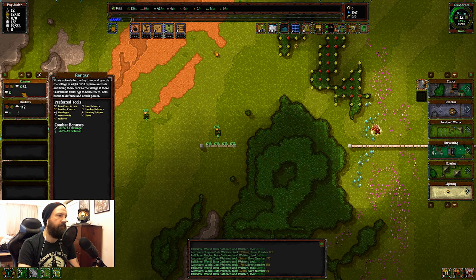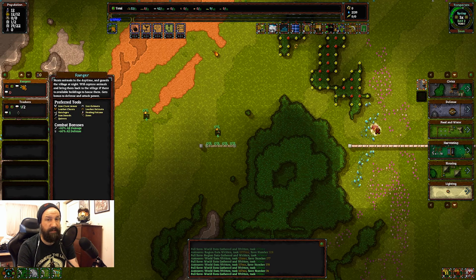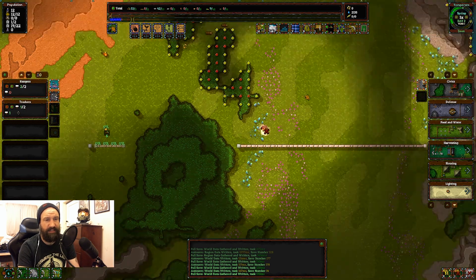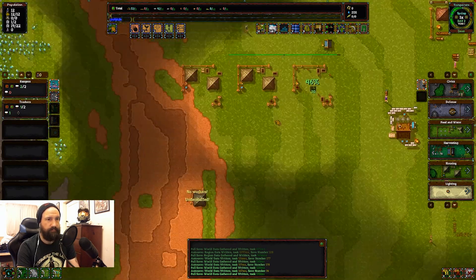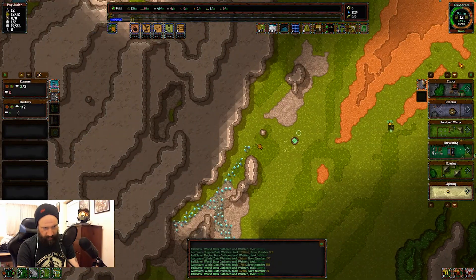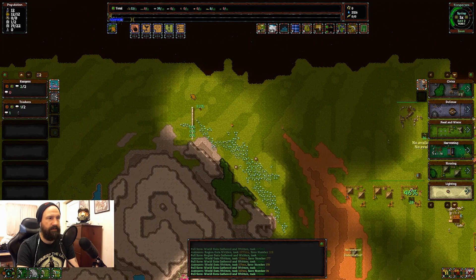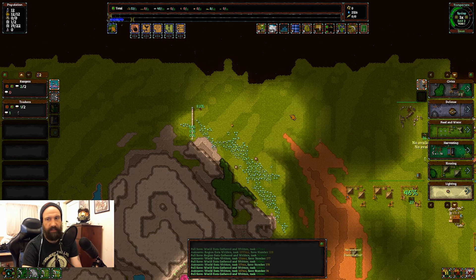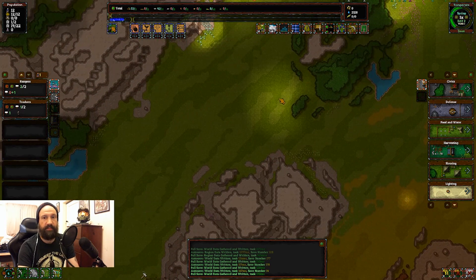So, what have we got? We should put our defences up. Rangers should essentially defend the town at night, which is what we want. We're going to build a wall across here, build a gate here, and build some defences. That's pretty much the main priority right now. We're just going to block off this area, so we're going to force the bad guys to go around the long way.